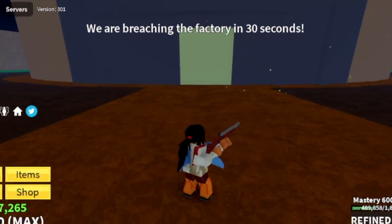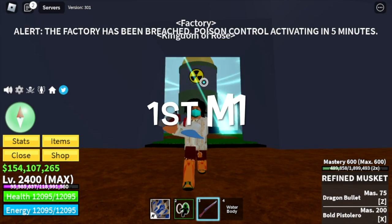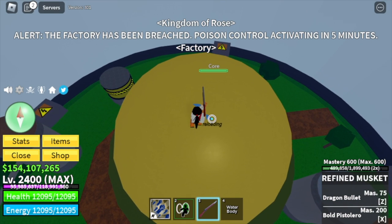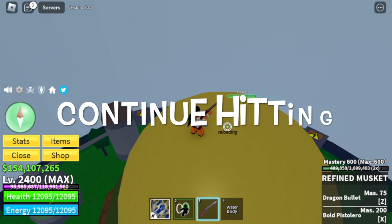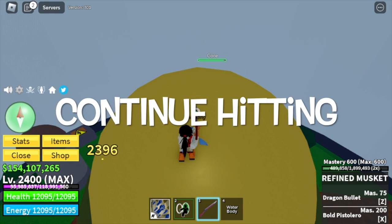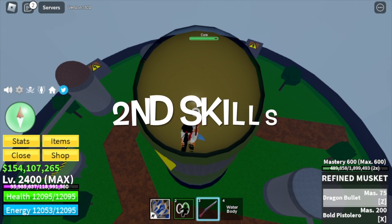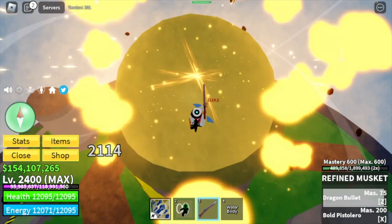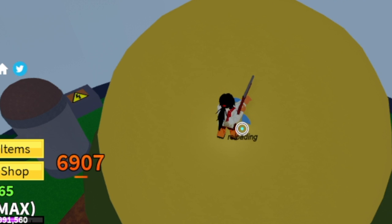So this is what will happen in this video. By the time the factory opens, we will be using our M1 and check the initial damage. For example, the refined musket has 2,396 damage, and we will continue hitting the core. On the next set, we will be using skills to check the total damage inflicted. For the refined musket, we got 6,907.